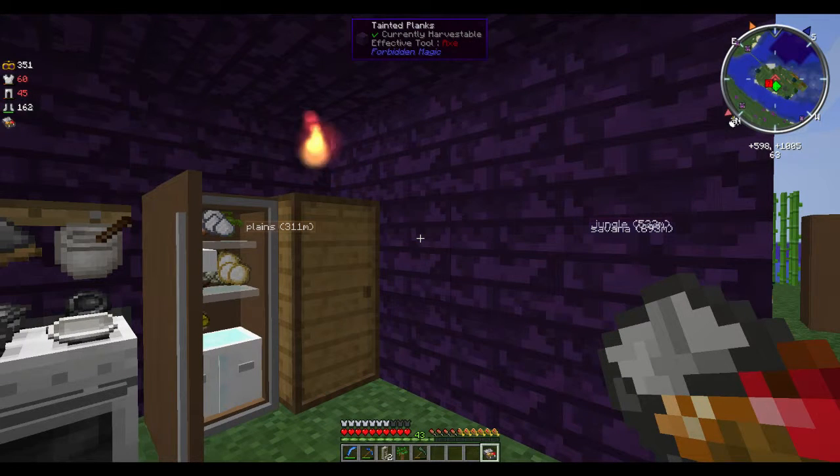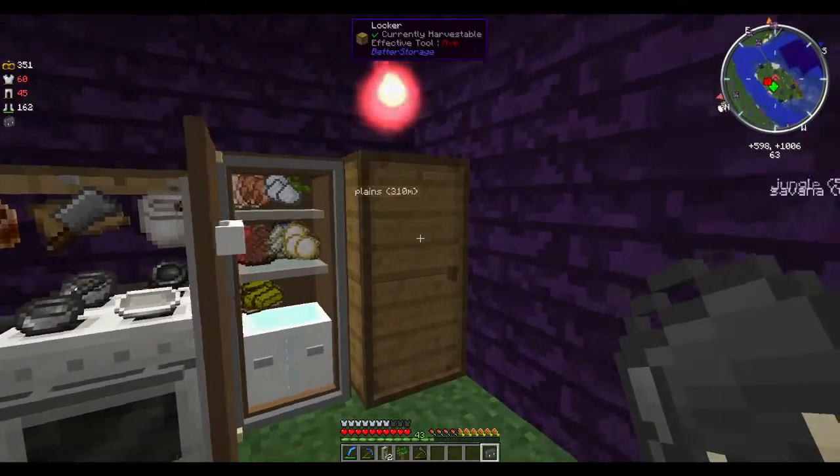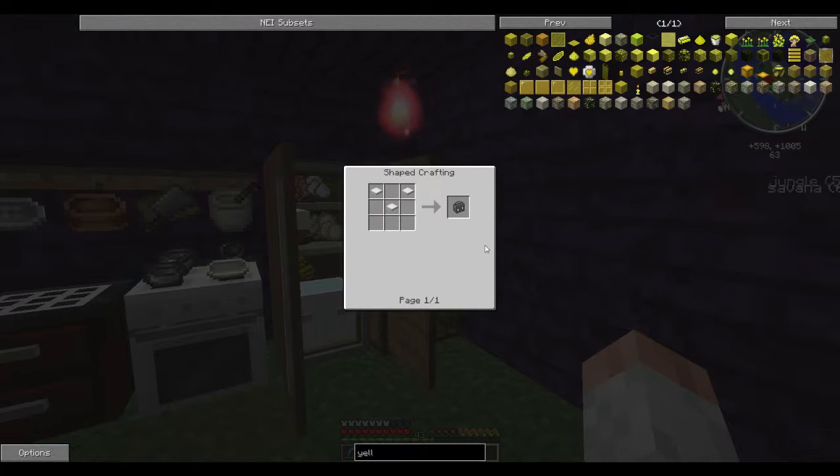The lunchbox can only hold two of every single type of food stored in it. It holds six food types altogether, so 12 food total. If you need an extremely long trip, bring two lunchboxes — it's only two inventory spots for 24 food items. It's made with just six iron, basically — two, four, six — because each one's a weighted pressure plate.